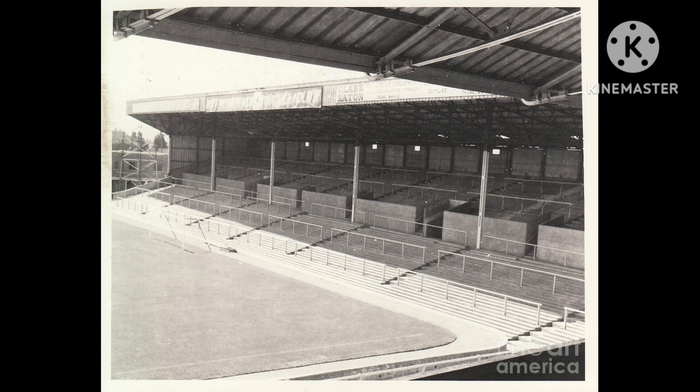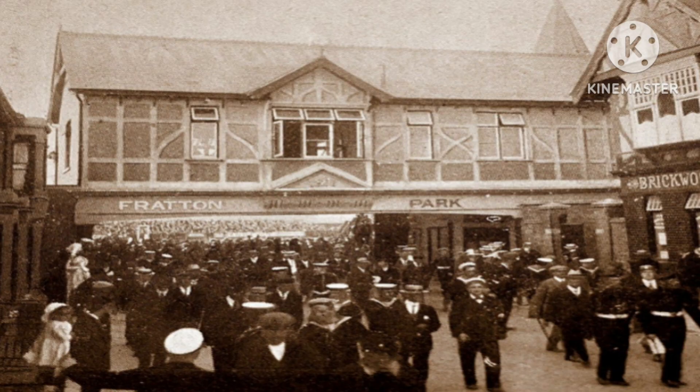Fratton Park was designed and completed during 1899 by local architect Arthur Cogswell, and was first opened to the public on the 15th of August 1899. The first match to be played at Fratton Park was a friendly match against Southampton, played on the 6th of September 1899, with Portsmouth winning two goals to nil. The first competitive match came three days later, on the 9th of September, when they played in the Southern League Division 1 against Reading. Portsmouth also won that match two goals to nil.